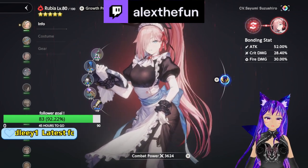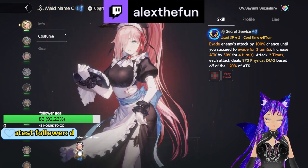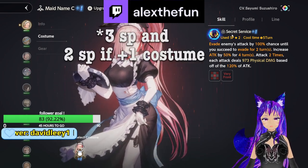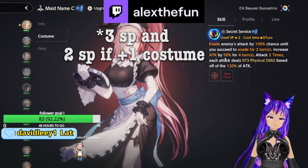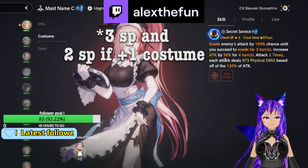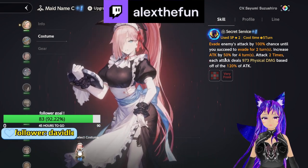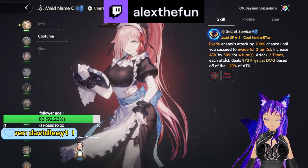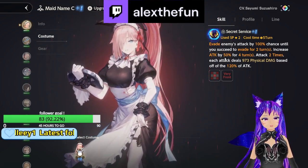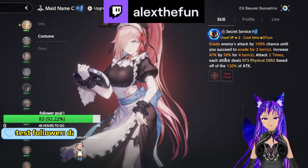The first thing you need to know is that Rubia's skill costs only two skill points. What her skill basically does is evade enemy attacks by 100% until you succeed to evade for two turns, and you increase the attack by 50% for four turns. Attack two times, each attack dealing 973 physical damage based on 150% of attack.